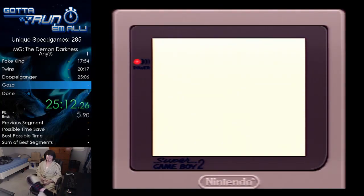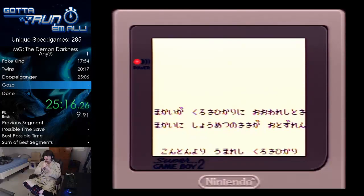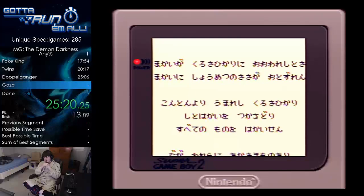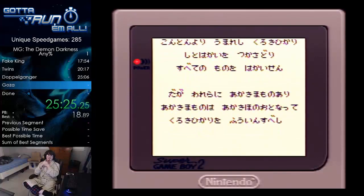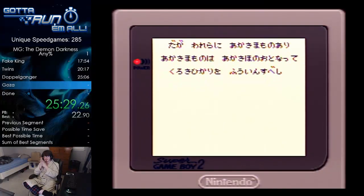Here you actually can't make this fast or anything, so you just sit here and let this text scroll by. The Japanese version of this game on NES does the same thing — where on the US version you have to mash through the text, on this it just scrolls. So that's one big time save the Japanese version has over US.